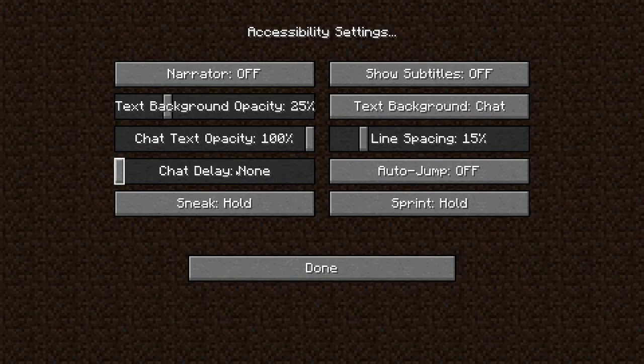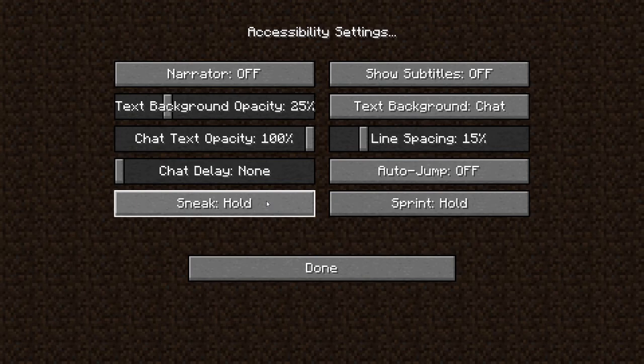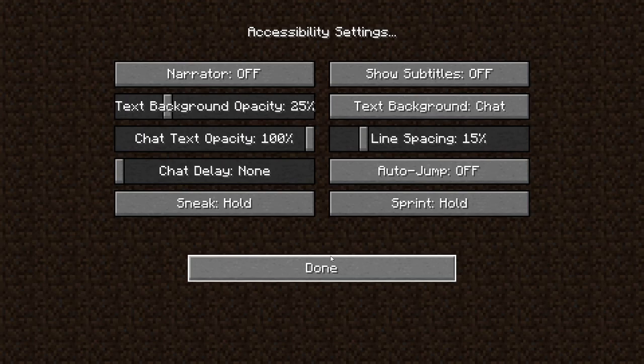Auto jump — off. I would recommend turning it off because auto jump is just annoying. Sneak — hold, that's just shift. Sprint — hold. I would just keep it like that, but if you want to change it, it's all up to you.